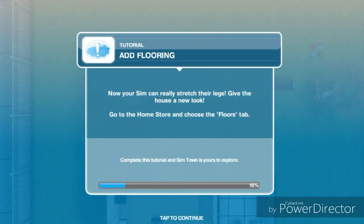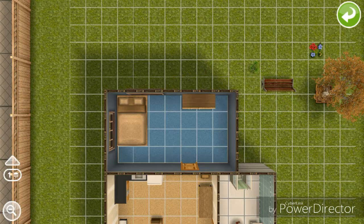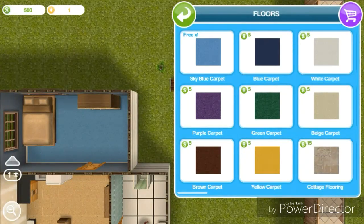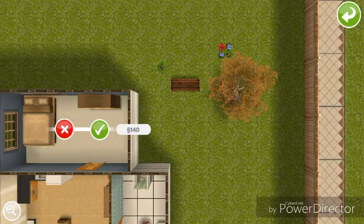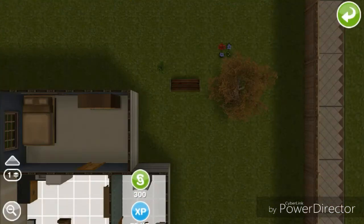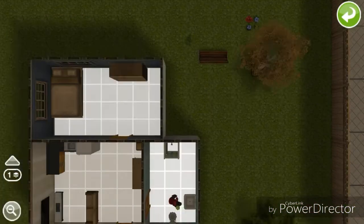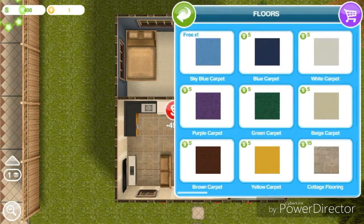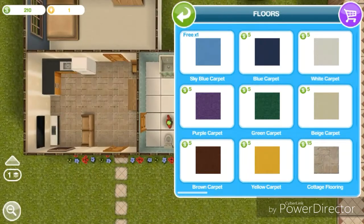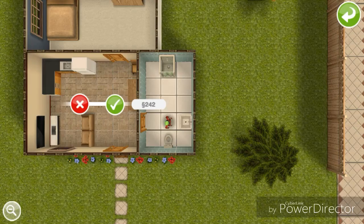Next: add flooring. Now your Sim can really stretch their legs — give the house a new look. Go to the home store and choose the floor tab. I'm just going to change the bedroom to a white carpet because I don't like the blue carpet. Then I'm going to add flooring for the living room. It doesn't look that great, but whatever — it's just going to be like that for now. We're also going to add some wallpaper to the living room because it doesn't have any.